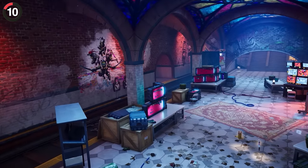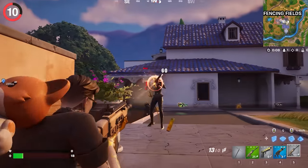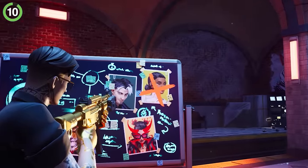One of the coolest parts of the season is the underground hideouts. Not only are they stacked with loot, but pay attention to the whiteboards here. As each boss around the map gets eliminated, they're crossed out with a red X.